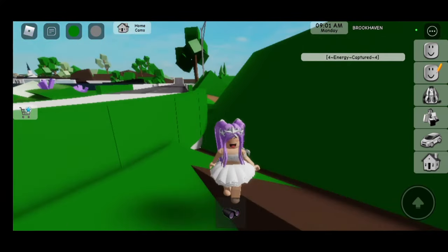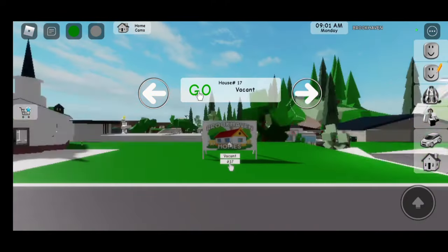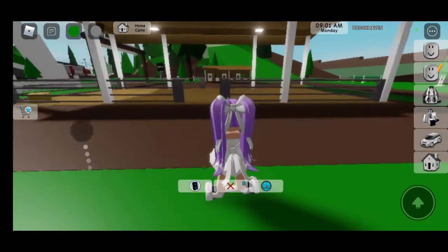I can't click on them as normal size, so let's be a baby. There we go — it says four energy captured. Fifth crystal location is going to be at the stables, so we should teleport to the barn.